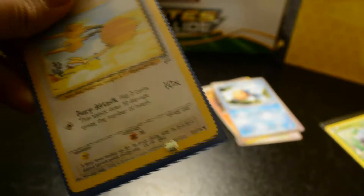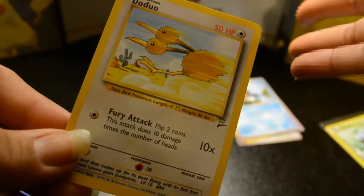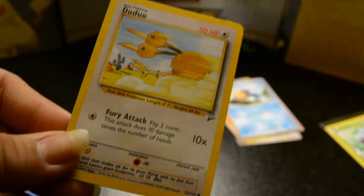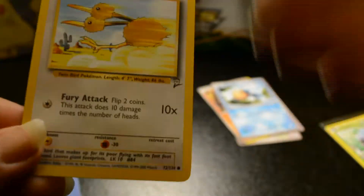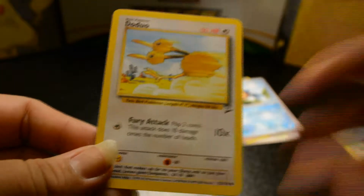This is the last one for today. Some of the best ones are the shadowless ones. Doduo — I think this is a trade, this isn't from Listia. I'm trading a Doduo base set two for a Meowth base set two. I needed the Doduo and he needed the Meowth. So this isn't Listia, it's a trade.